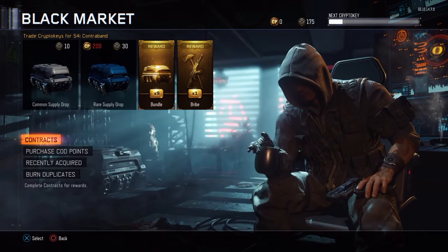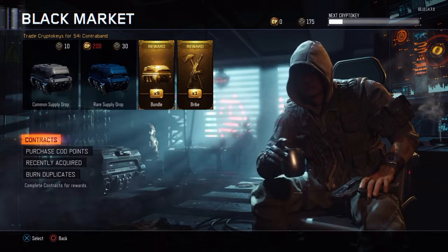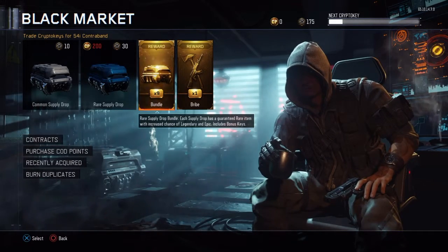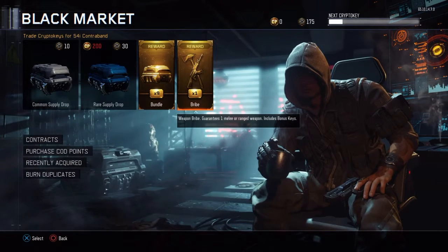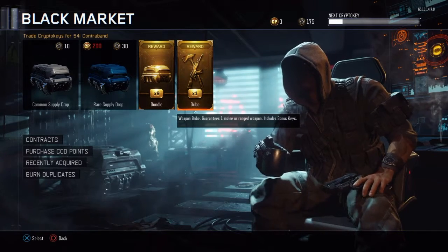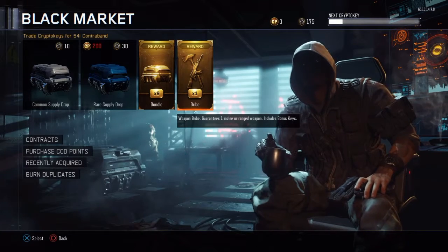Free supply drops for the season pass holders for Black Ops 3. If you're one of those people who have the season pass, you may notice if you go to the black market we get some free rare supply drops — 10 rare supply drops and a weapon bribe, which of course guarantees one melee weapon or a ranged weapon, and includes bonus crypto keys.